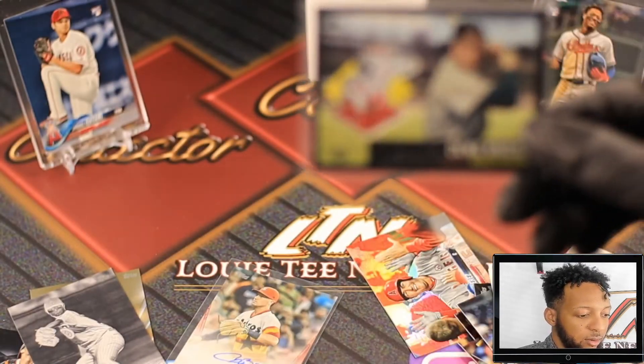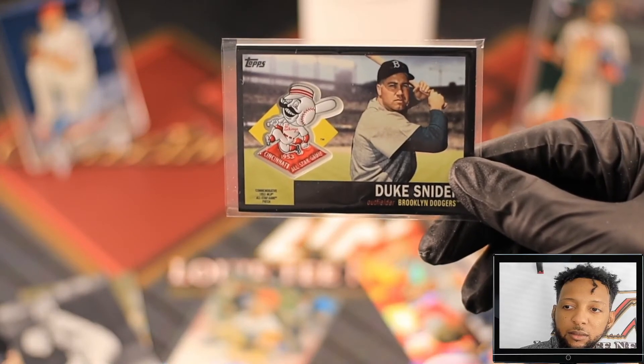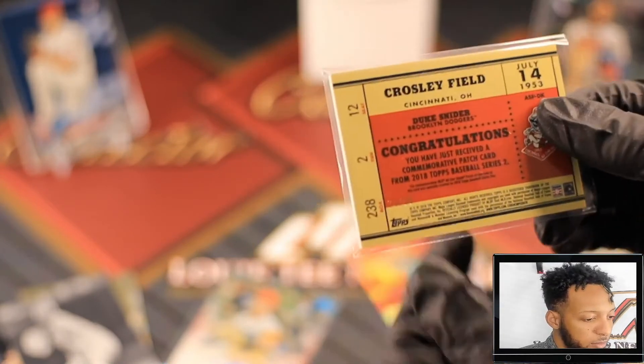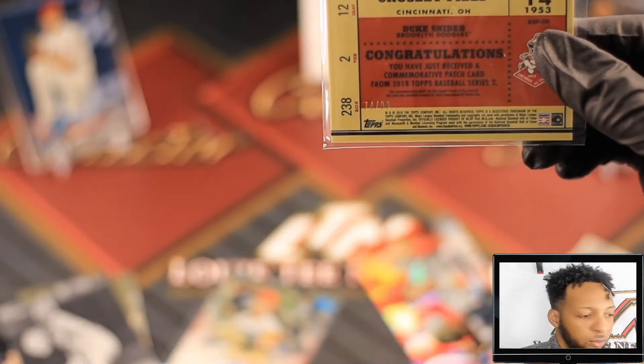Overall, pretty stoked about what we did here in this hunt. You come away with a Shohei Ohtani rookie early in the pull, you follow that up with an Alex Bregman auto - that's not bad. And you finish it off with this Duke Snyder relic card.